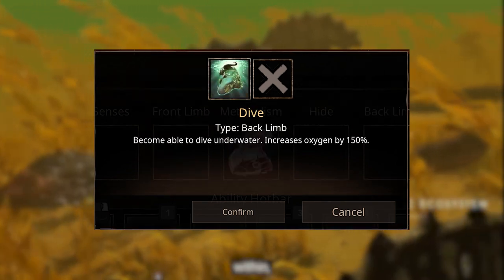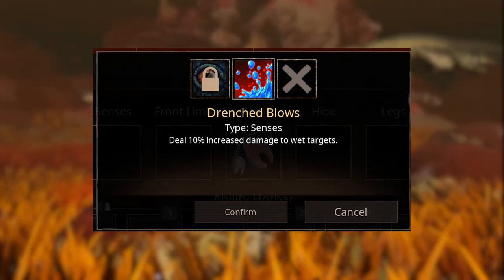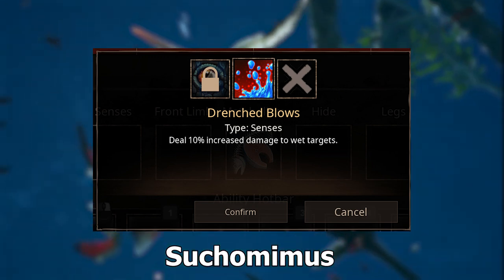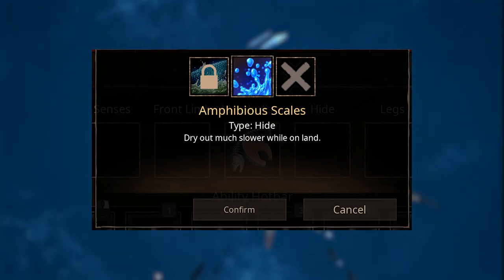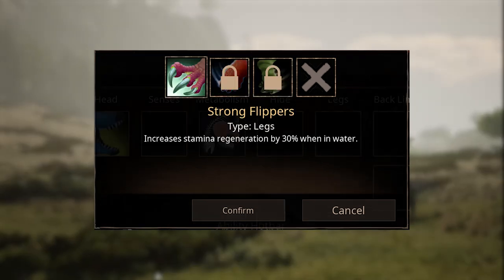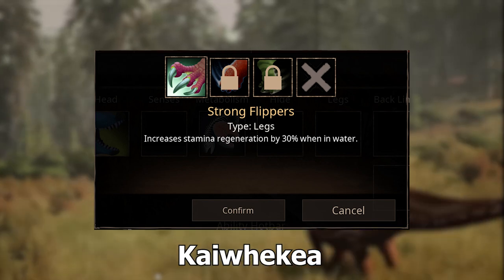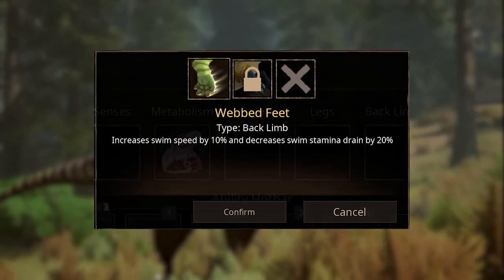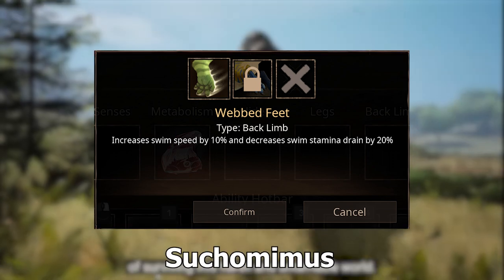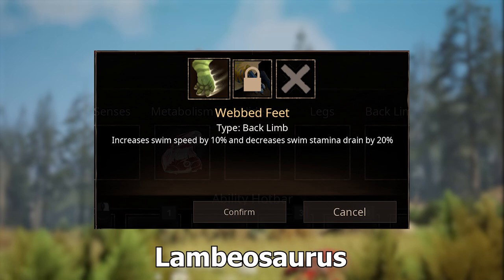Dive gives you increased oxygen underwater for Concavenator and Megalania. Drennist Bowels gives increased damage to wet targets for Suchomimus. Amphibious Scale slows out your drying process for Suchomimus. Strong Flippers increases your stamina regeneration in water for Kaiwakia. Webbed Feet increases swim speed and decreases swim stamina drain for Megalania, Suchomimus, Velacidromius, Deenonychus, Iguanodon, and Lambiosaurus.